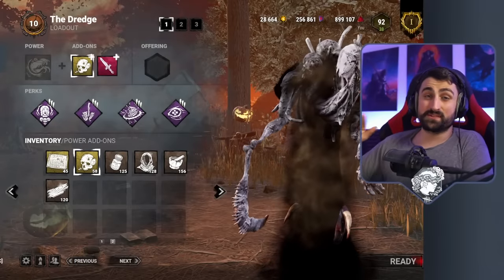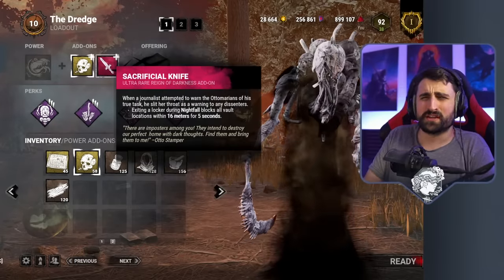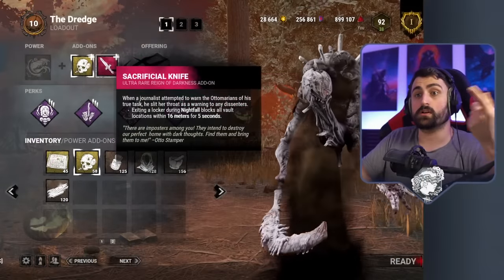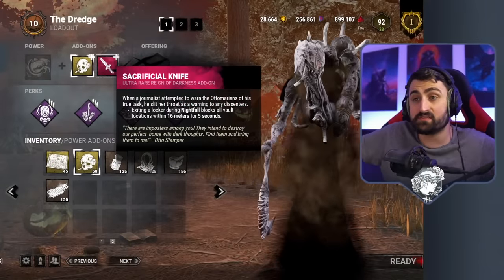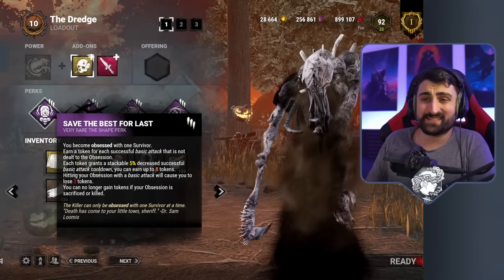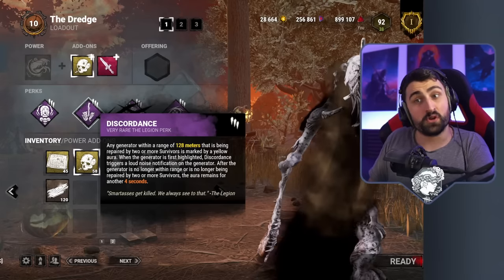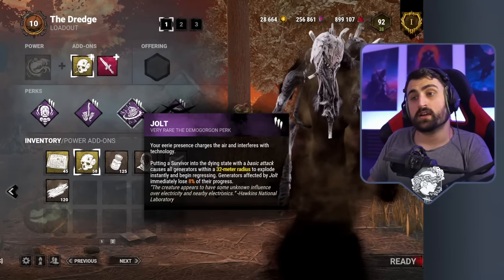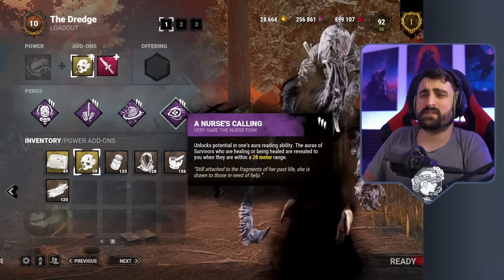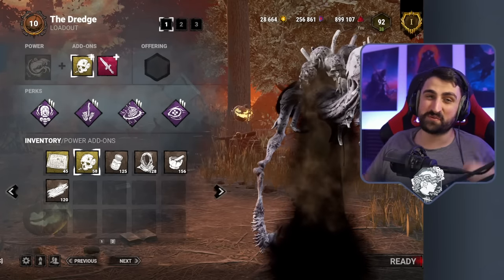The build we use is pretty simple. It's the Malthinker Skull, like we explained, along with the Sacrificial Knife — an eerie item that nobody uses — and when you teleport during Nightfall, it blocks vaults around you. The perks all make sense: Save the Best for Last since we're going to be hitting multiple people; Discord to find people grouped up and find non-obsessions to make Save the Best for Last better; Jolt to just keep harassing gens without worrying too much about kicking them; and Nurse's Calling just in case anyone tries to heal — it's the anti-healing perk.